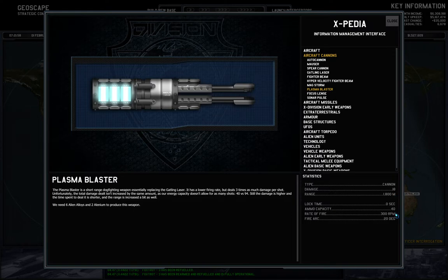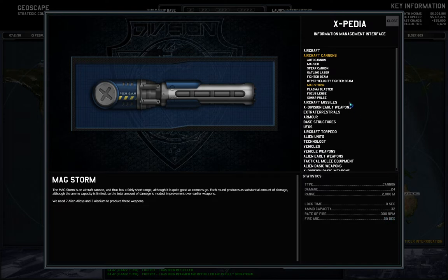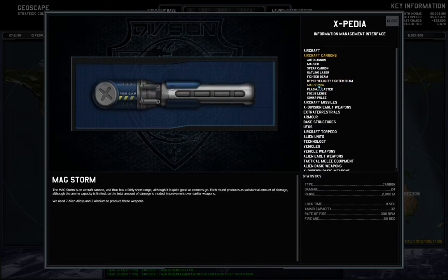Something like 400 damage at about 720 total shooting five per second — that's eight seconds, so not that good. Sonar pulse is special because you can fly by enemy fighters without needing them in your narrow front cone, and it shoots rather quickly. The mag storm is around the same as the hypervelocity fighter beam — a bit less damage, but that's okay.